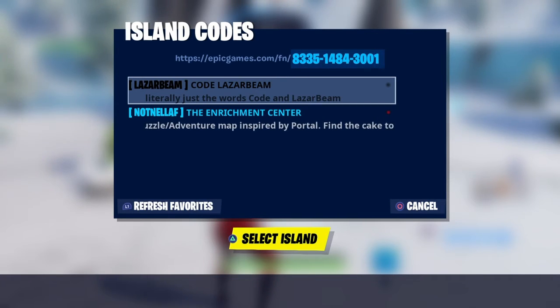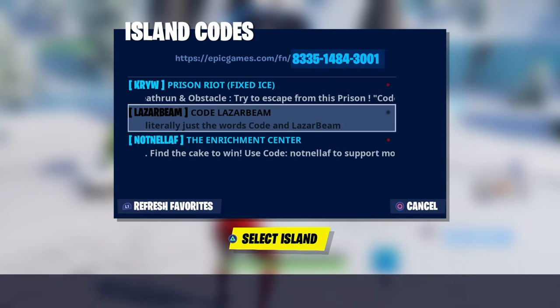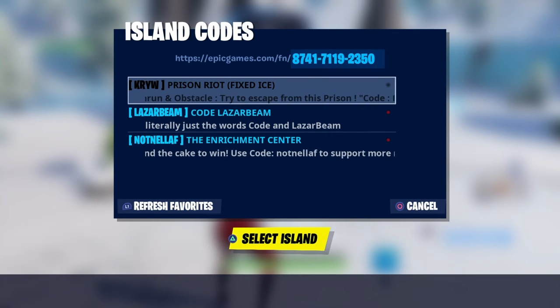The next one is called Escape the Prison, and the code for that is 8741874 — let me get that right — 741711923 5. So that is the code for that one.